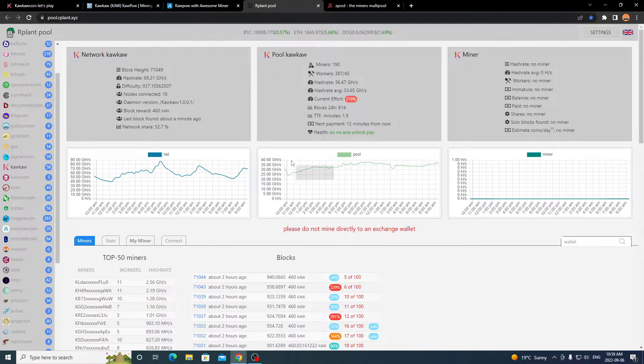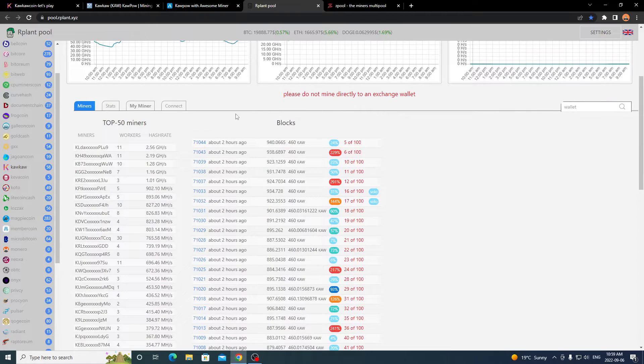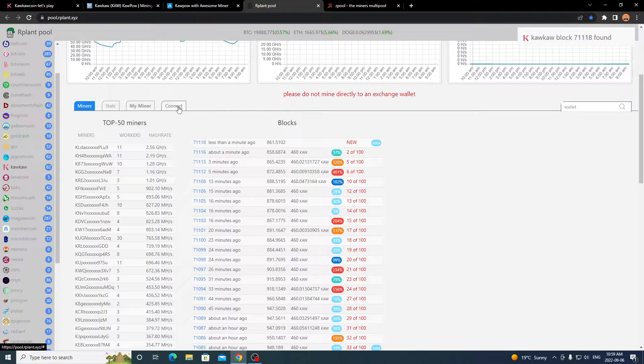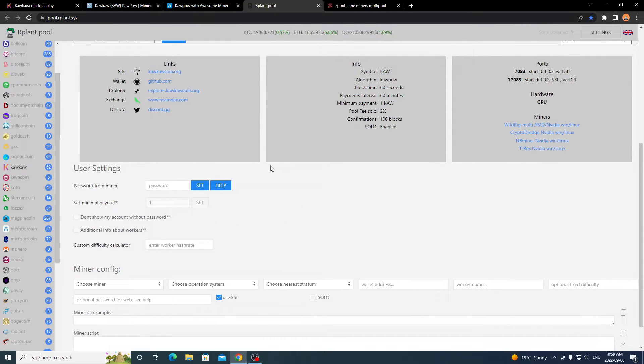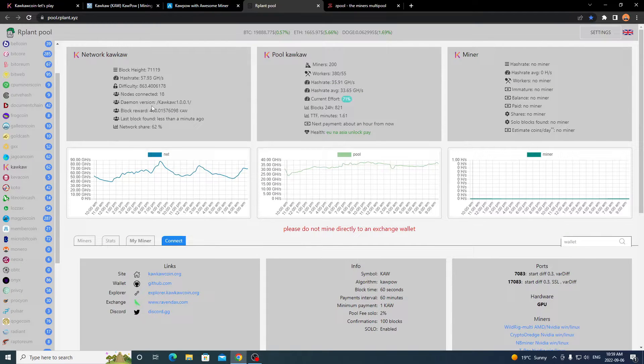Going over to the Rplant Kaka mining pool page, it says right away: please do not mine directly to an exchange wallet — that's why I suggested using the wallet from their website. Scrolling down, you'll see miner stats, my miner, and connect. Click Connect and it gives you information for whichever route you want, depending on what miner you want to use. It shows all the network info, current pool stats, and solo mining details.